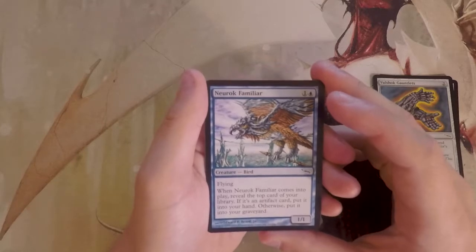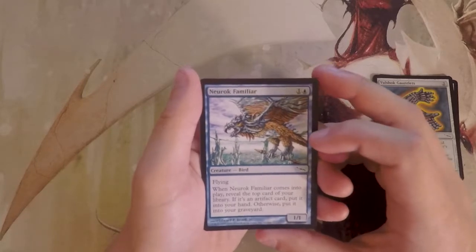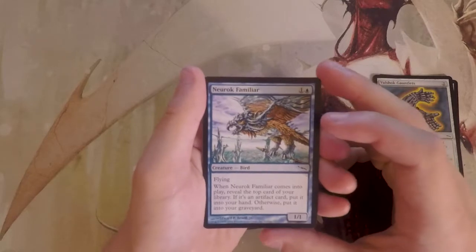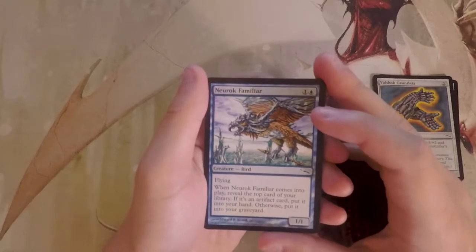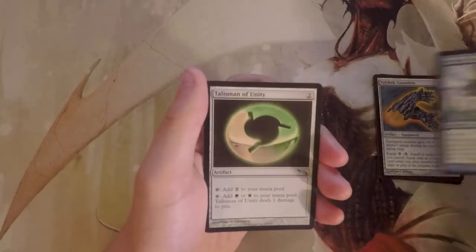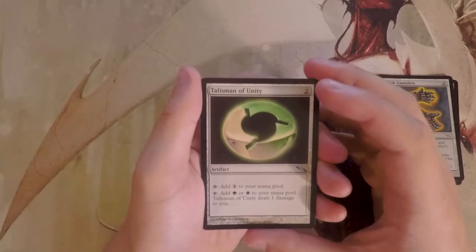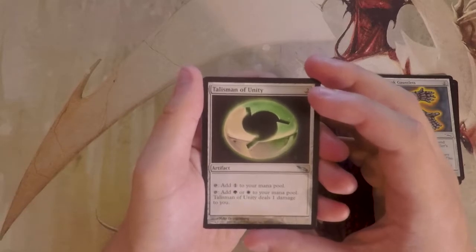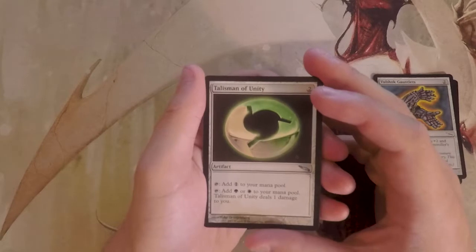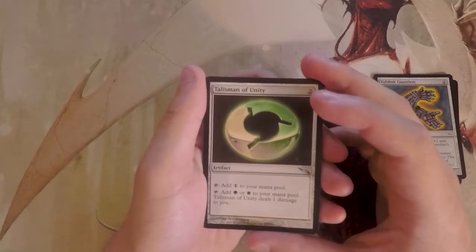Neurok Familiar is a 1/1 for two with flying. When it comes into play, reveal the top card of your library — if it's an artifact card, put it in your hand; otherwise put it in your graveyard. I really like this card since most of the time it'll replace itself given your high artifact count, though sometimes you'll whiff. It's not quite better than what we already have though. Talisman of Unity is an artifact for two — part of a cycle where you tap to add one mana, and for green or white it deals one damage to you. Fine filler but not a first pick.